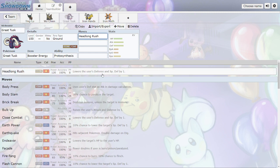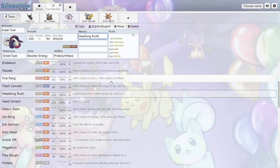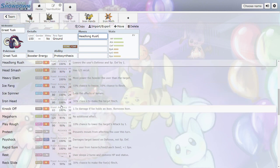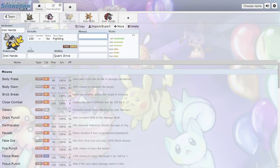Headlong Rush is super strong as STAB, and once you remove something's Ground resistance or immunity you can just spam Earthquake. Great Tusk has very high HP, very high Attack, and very high Defense with decent Speed. The bad Special Defense doesn't hold it back at all. Ground/Fighting is a solid offensive combo, and the coverage from being a Donphan form is insane: Ice Shard, Ice moves, Iron Head, Knock Off, Megahorn, Play Rough, Stealth Rock, and Rapid Spin. So much utility — definitely OU.